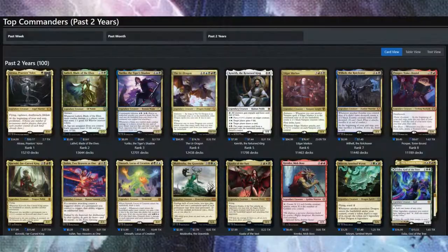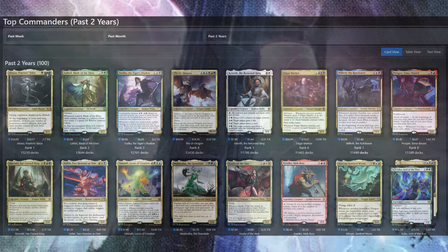Of all the formats I've talked about so far, none of them are as popular as Commander. Commander, or EDH, is a 4-player free-for-all with a 100-card deck helmed by a Commander. I made a whole video about the format and how to build a Commander deck. In a nutshell, Commander is a casual format usually played with your buddies, and unlike these other formats there's usually no buy-in — you can just go to the shop, use the table space, and play pickup games with whoever is there. It offers a ton of creativity and is an excellent place to start.